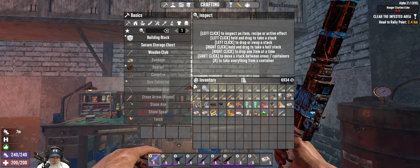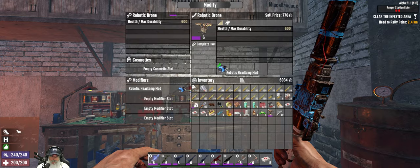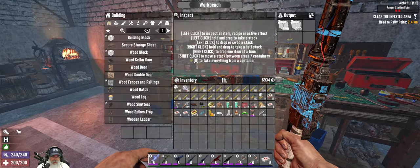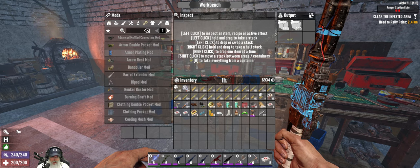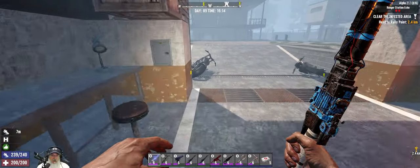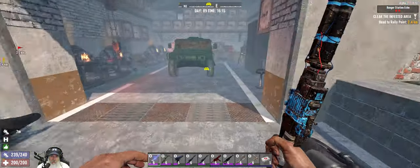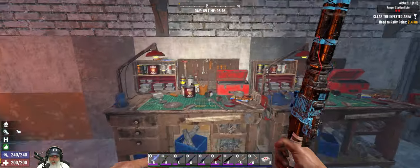We're going to take the robotic drone with us this time. We can put a few more mods in — we're going to put a total of three more mods in. I have the headlamp mod already. I also made a bunch of concrete blocks that I'm going to use to wall this place, but we'll do that another time.